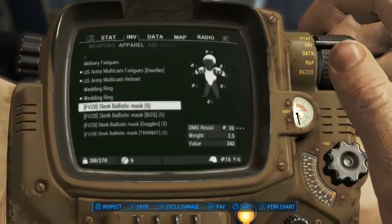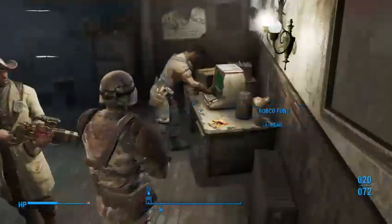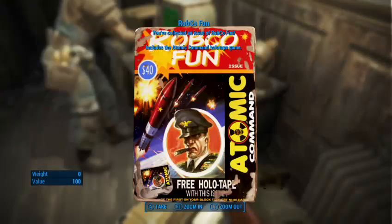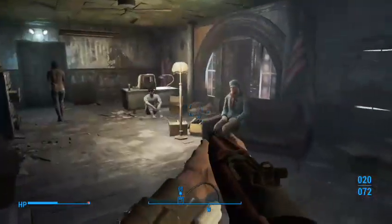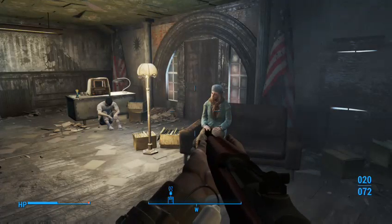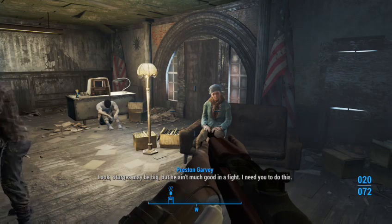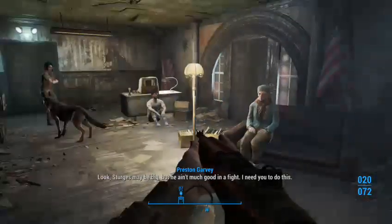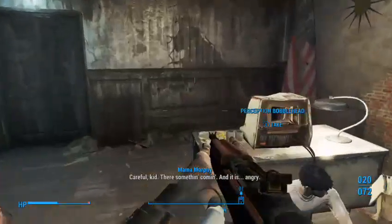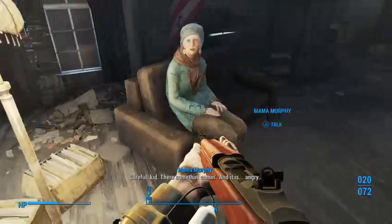Now I'm going to throw on one of these masks so you don't have to look at my ugly face. With these characters — these are the first settlers you will grab and the first faction you meet: the Commonwealth Minutemen. There's not many of them and you kind of build up a little bit later. Preston here is the last Minuteman alive. These are just his settlers.